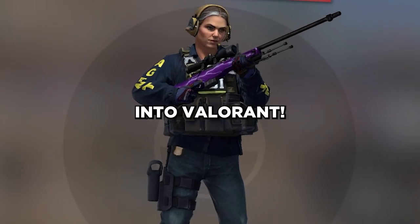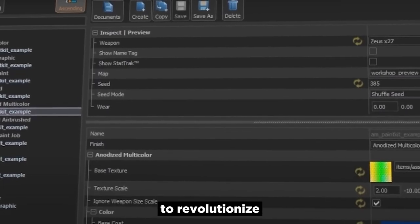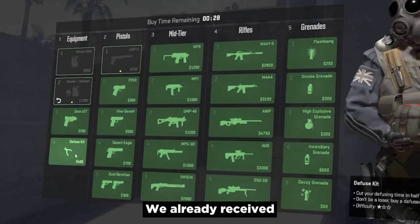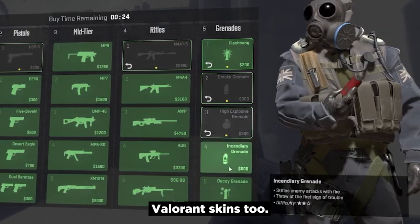CS2 is turning into Valorant. The new workshop tools are out and skin makers now have many new options to revolutionize skins, but some of them are already looking over the top in my opinion. We already received the Valorant buy menu, but we really don't need Valorant skins too.